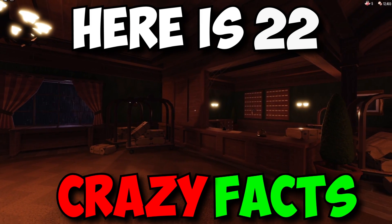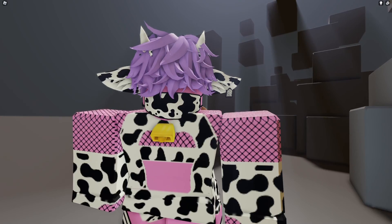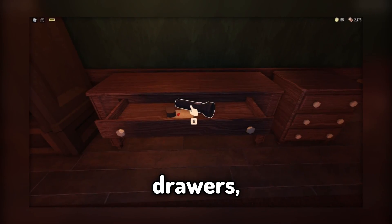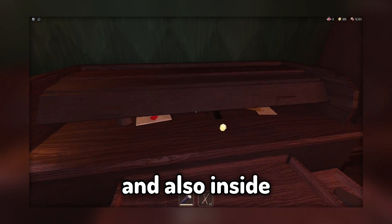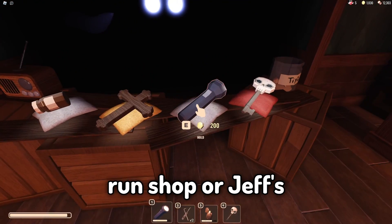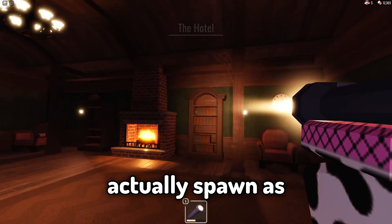Here are 22 crazy facts about the flashlight from Doors. Fact number one: the flashlight can actually be found in a few places — drawers, inside chests, on top of desks, inside the study, and for players who have money, you have the option to buy it in the pre-run shop or Jeff's shop. Keep those eyes peeled, you'll most likely find one.